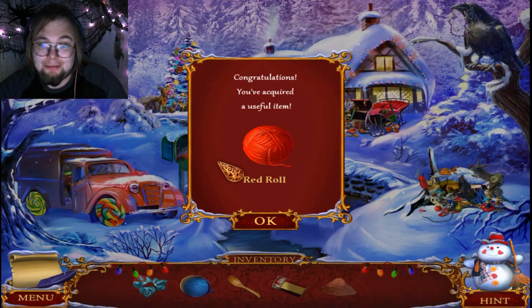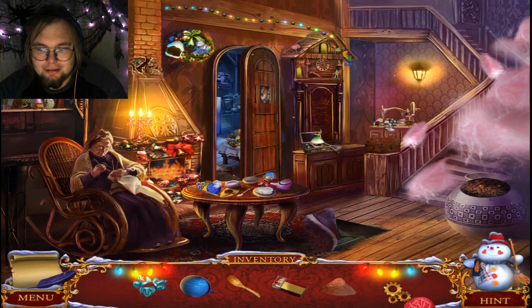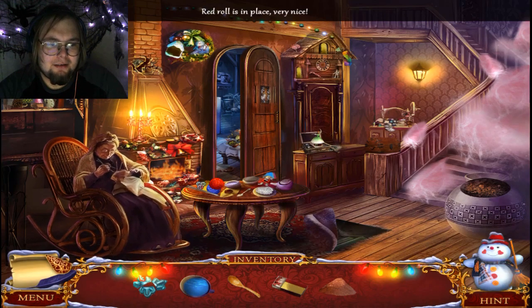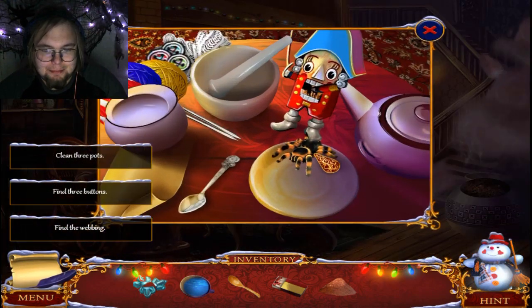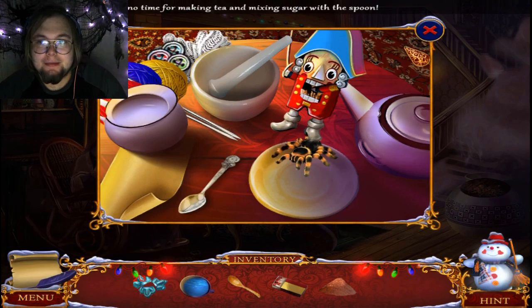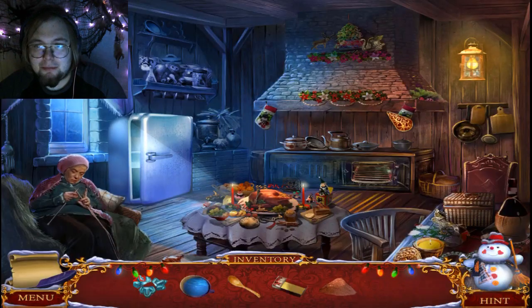Give the red roll back to granny, and now she just needs the webbing. This spider might be able to help with that. I did need the spoon for something — I don't remember what though.